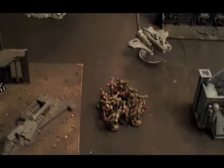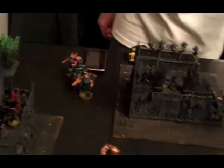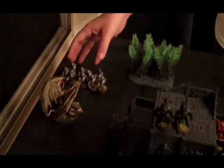The Piranha blew up the Rhino there. The Broadside blew up the Rhino at the back, leaving some foot-sloggers. In other shooting, a whole bunch of stuff fired at the Obliterator and didn't kill him. The Fire Warriors and battle suits wounded the Daemon Prince twice.